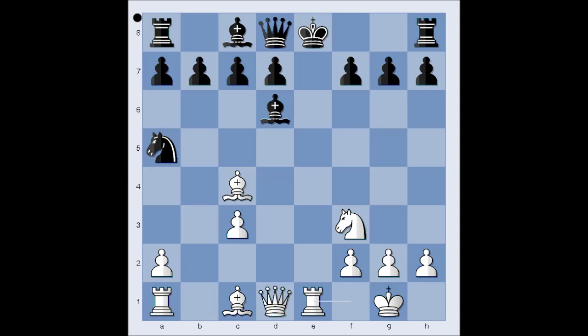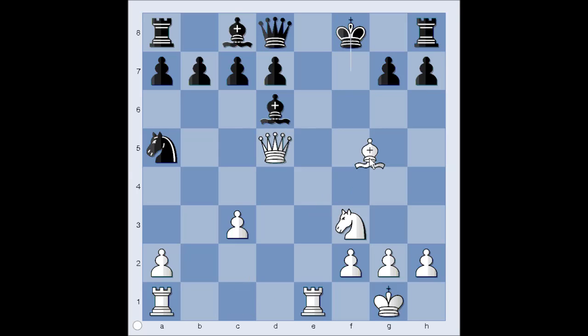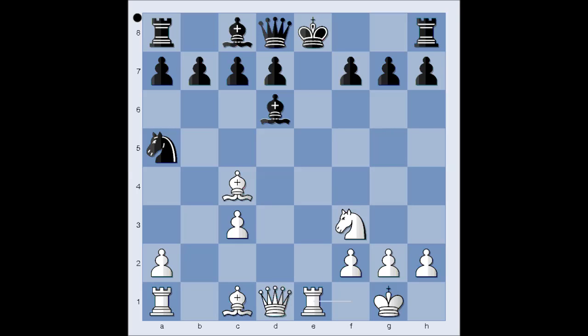Rook to e1 check. If King goes to f8, what happens then? Then Bishop takes on f7. And after King takes, check. And after King to f8, Bishop to g5 is winning for white. So let's go back to our game. In this position, black played Bishop to e7.